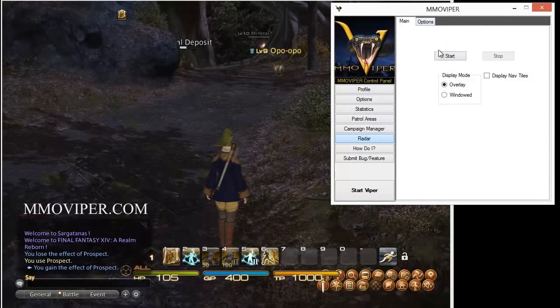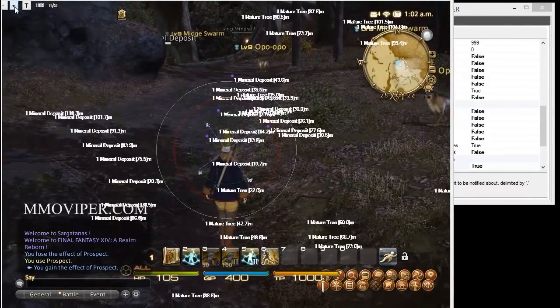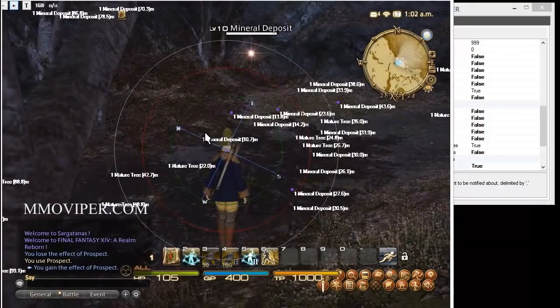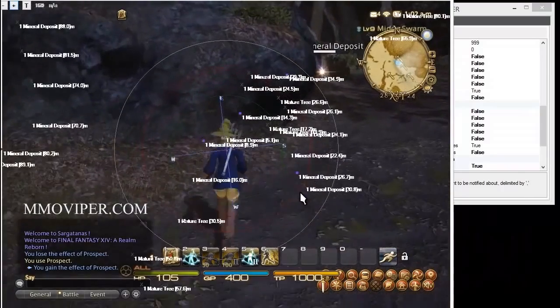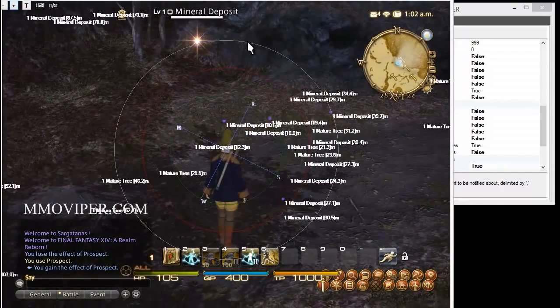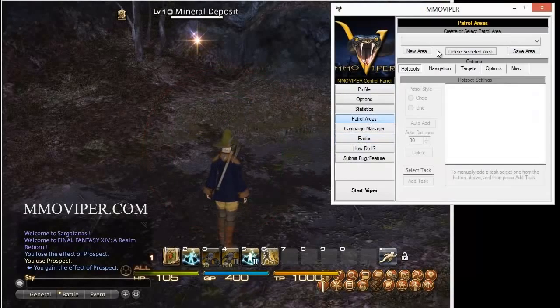You can also pull up a radar and turn off everything but resources. The ones with little purple dots are active nodes; the ones with a little X beside them are spawn points where a node could appear but isn't available yet. If you've been harvesting before you kind of know where these are — they randomly pop up. But we're going to start from scratch, so let's turn all this off and create a new patrol.